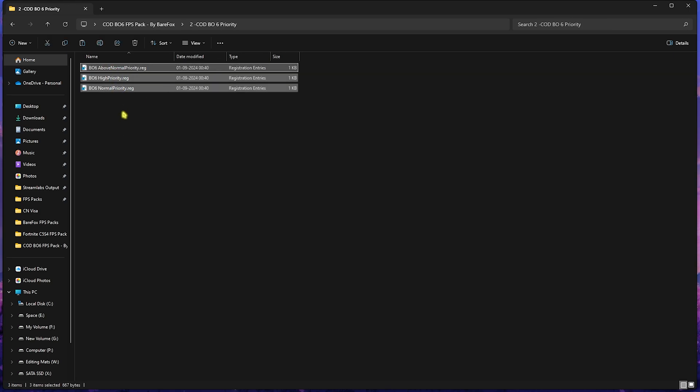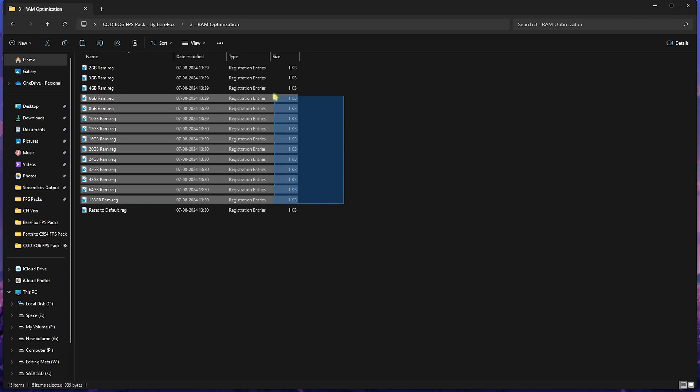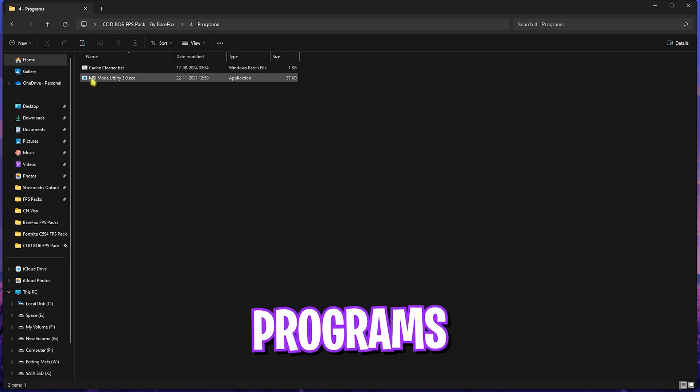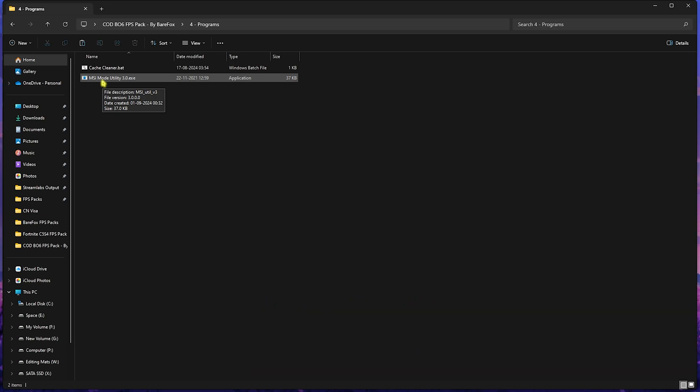Head back to the main folder and go to the second folder. I'd recommend leaving your PC specs in the comments below and I'll tell you which one to choose from the list — simply apply that priority and your game will work fine. Third is the RAM Optimization folder, which has a ton of presets according to your PC. I use 32 GB RAM so I run that preset — select according to your RAM and you can always reset it back to default if you don't like the performance.